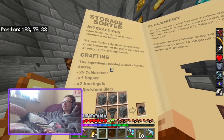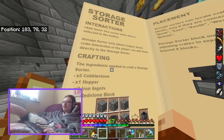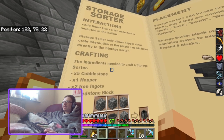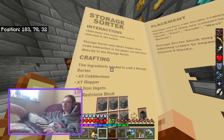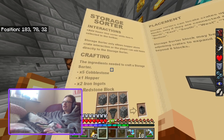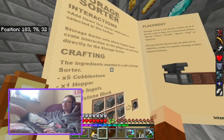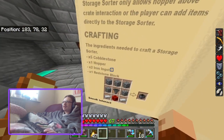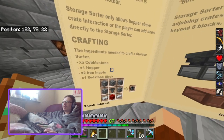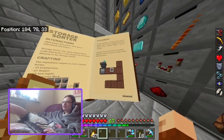There's also a storage sorter. You interact with it while items are selected in the hotbar. The storage sorter only allows hoppers above a crate interaction, or the player can add items directly. It's crafted from 5 cobblestone, a hopper, a redstone block, and 2 iron ingots. It's basically the same thing as the drawer controller.